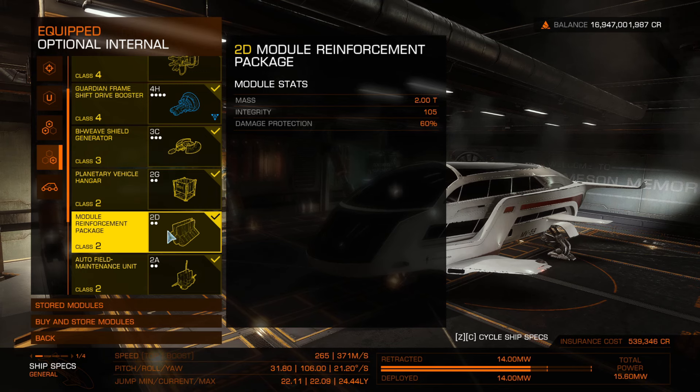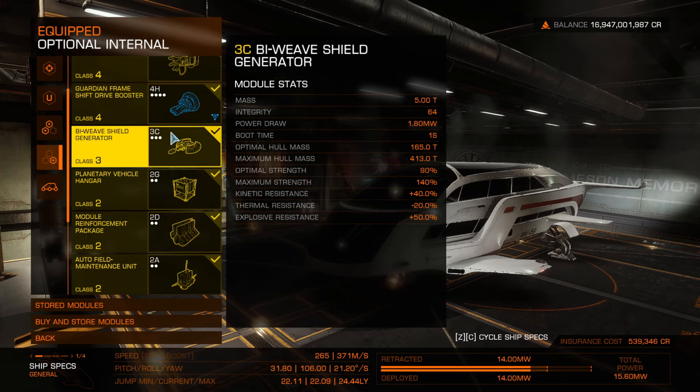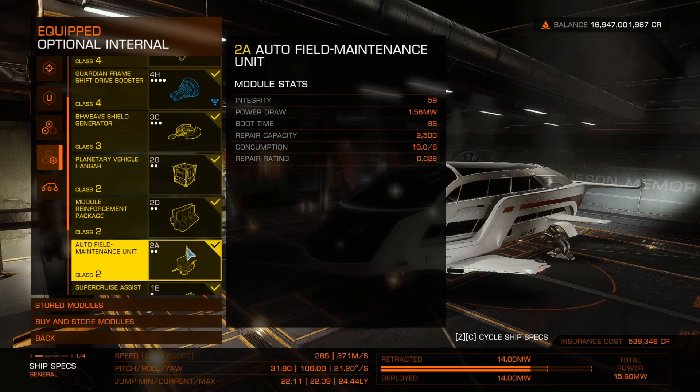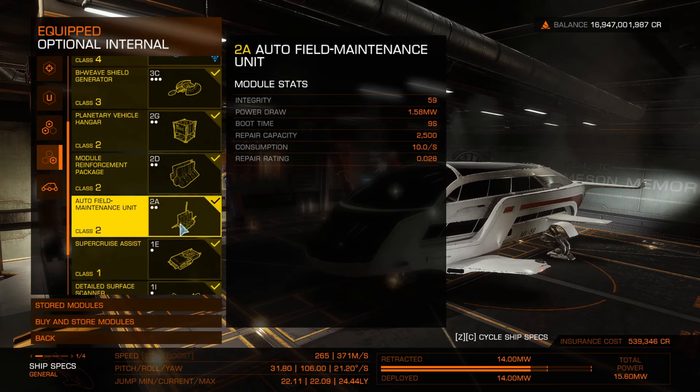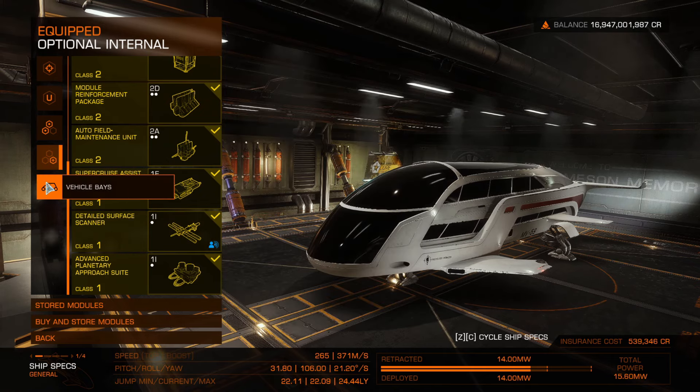I've put on a module reinforcement package because if you misuse this drive, it'll burn through and smash your modules. This is probably arguably not enough, but it's the bare minimum I'd put on. Auto field maintenance unit as well, for repairing any components when you're overheating and misusing the drive. And a detailed surface scanner. So that's the build.